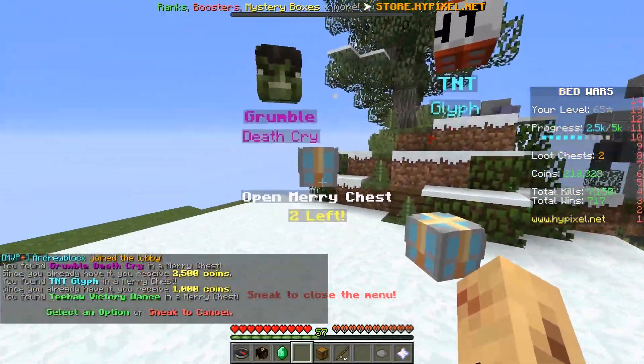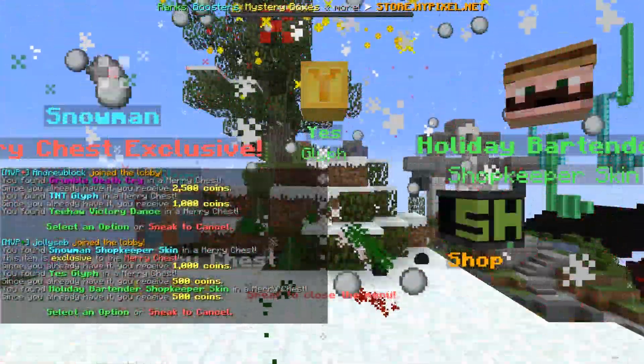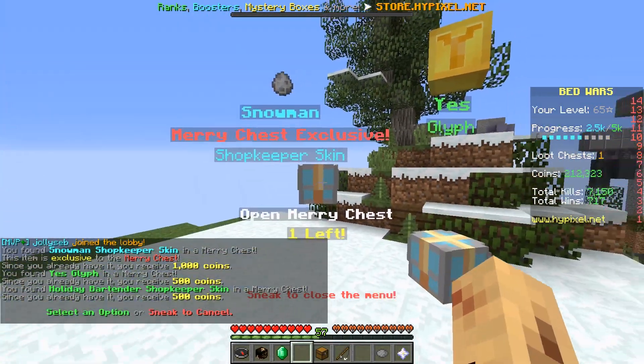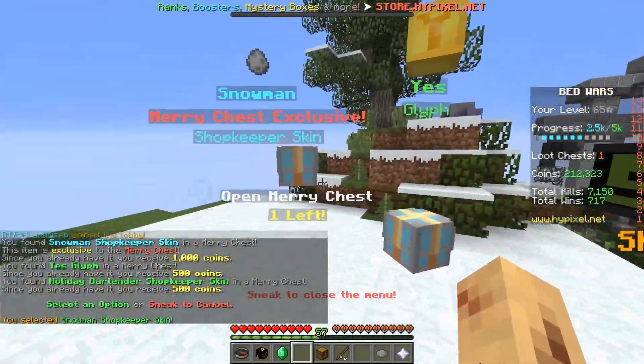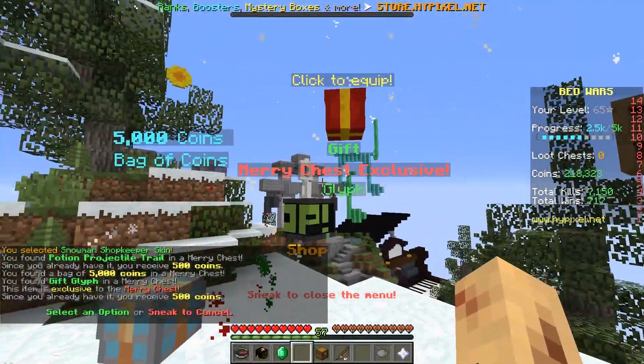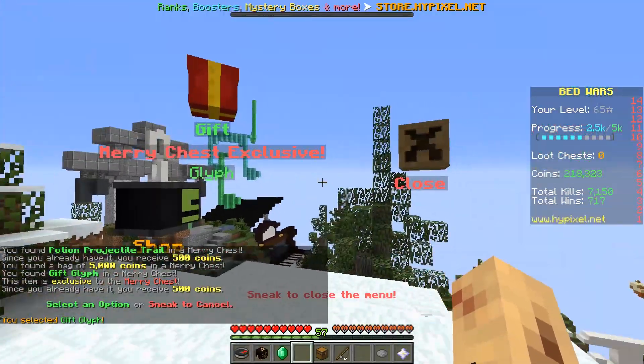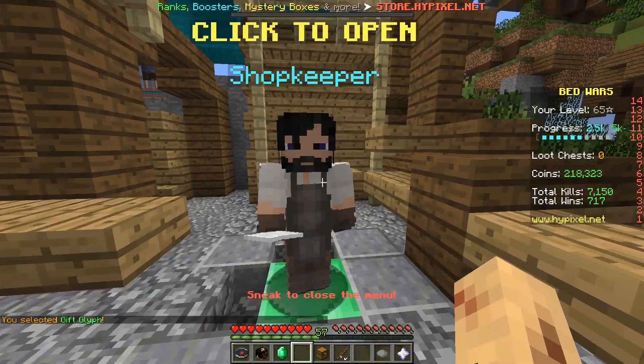Grumble death cry — we're gonna keep that. Snowman shopkeeper again — yes, we already had that, but I'm gonna equip it because that's what I like. And there we have it — let's equip that glyph. 5,000 coins and we've got no more merry chests remaining.